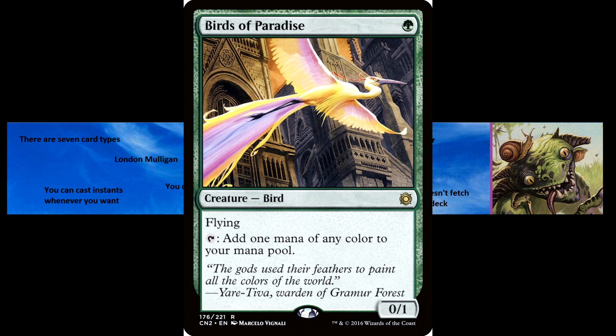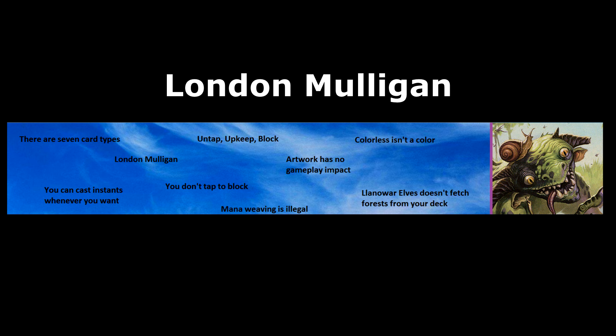London Mulligan is the current Mulligan rule. At the start of the game, you can shuffle your hand back into your library and draw the same number of cards as many times as you like. Once you decide to keep a hand, you must place one card from your hand on the bottom of your library for each time that you took a Mulligan.